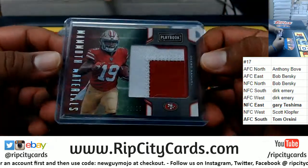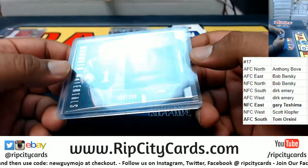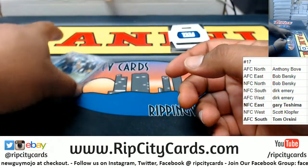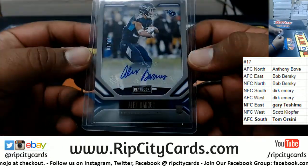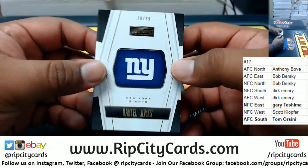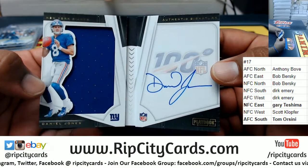Quick recap: a Debo Samuel patch to 25 for the Niners. N'Keal Harry, 299, Patriots. Alex Barnes, 2 of 10 for the Titans. And the booklet, 29 of 99, Daniel Jones of the Giants.